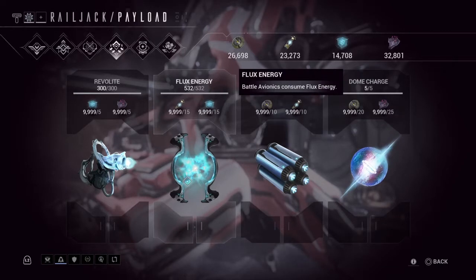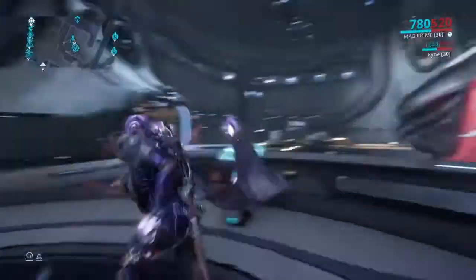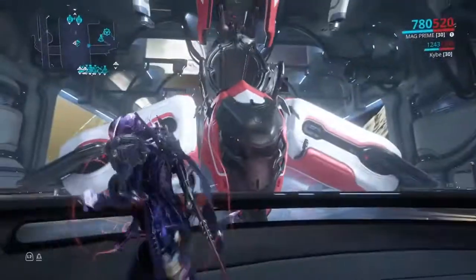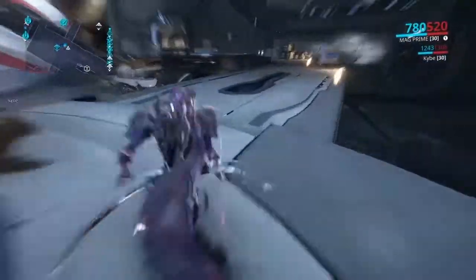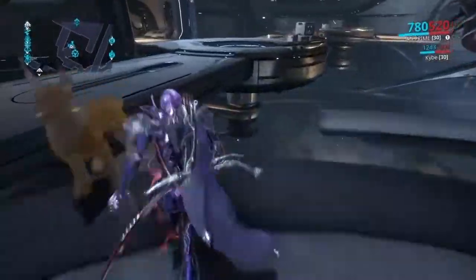Don't waste all these resources. Some of them are used for attacking Crewships — if you know how to kill a Crewship instantly, tell the captain and he might let you use them. The way to kill a Crewship instantly is to shoot the engines for good damage, and if your ship has a Forward Artillery mod, even better.